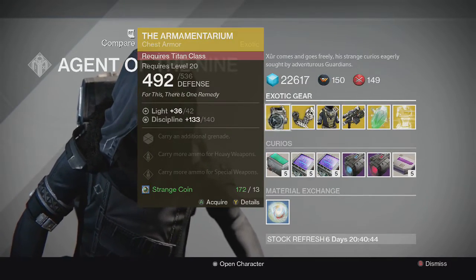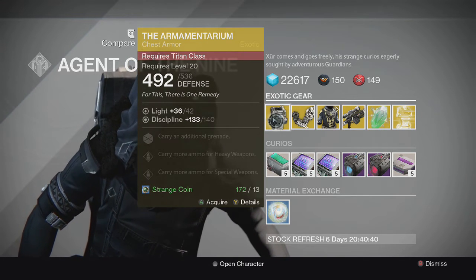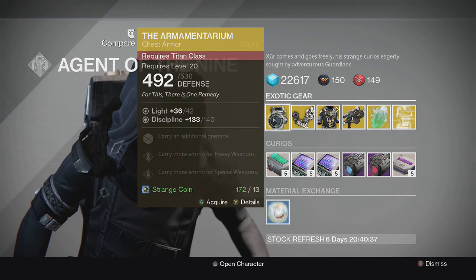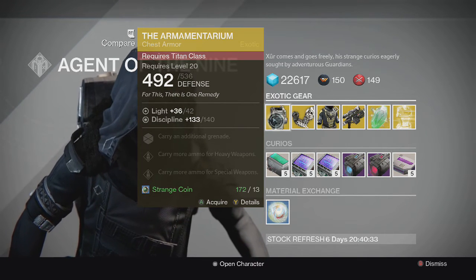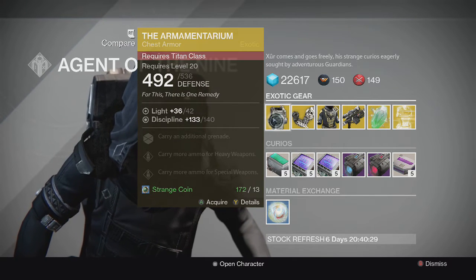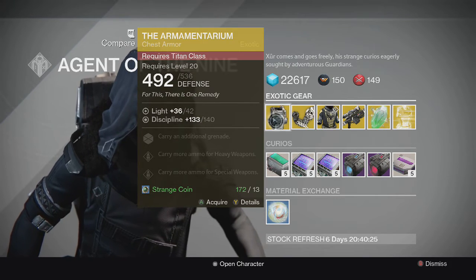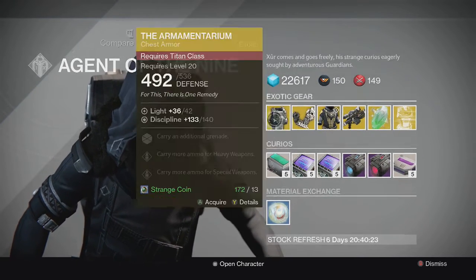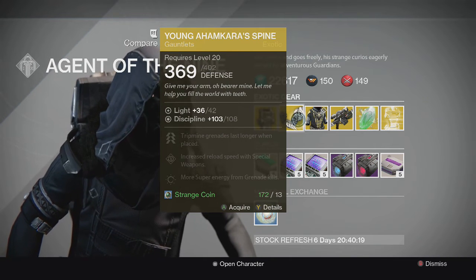For the Titan we have the Armamentarium, an exotic chest piece. It lets you carry an additional grenade and carry more ammo for heavy weapons and special weapons. It's a really good exotic for the Titan — one of the best in the game still — and I recommend picking this up if you don't have one.